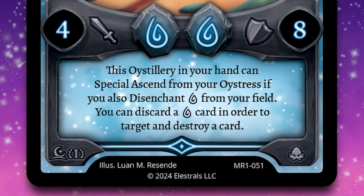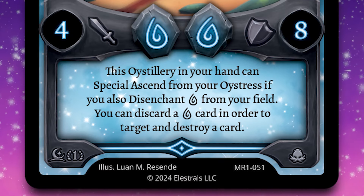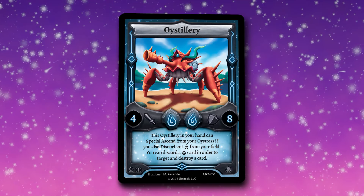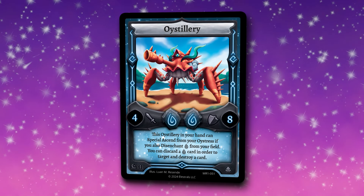But the real power with this card comes from its second effect. You can discard a Water card in order to target and destroy a card. Simply put, you can throw away a Water card in your hand — whether it's a Rune, an Elestral, anything — and you can target and shut something down on the field.